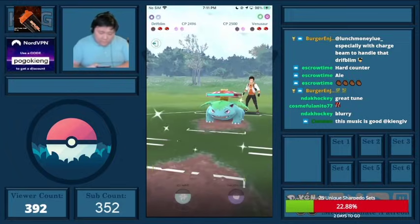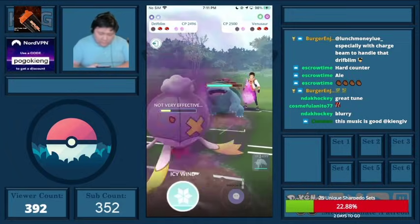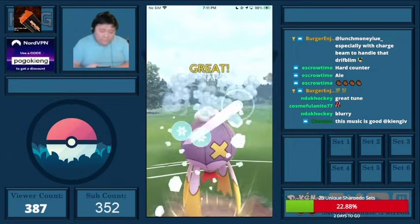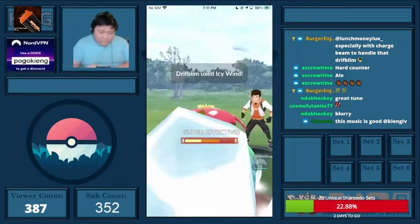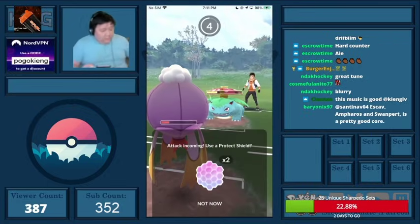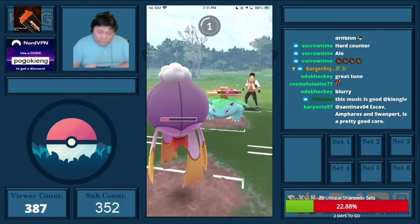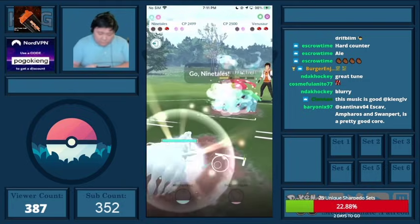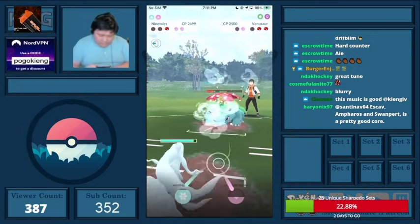I no-shield this and then throw the Icy Wind — this definitely doesn't KO the Venusaur. I'm going to no-shield this too and just save two shields for Ninetales. It's not Charm Ninetales, but it is Powder Snow, which is obviously way more favorable in this matchup.